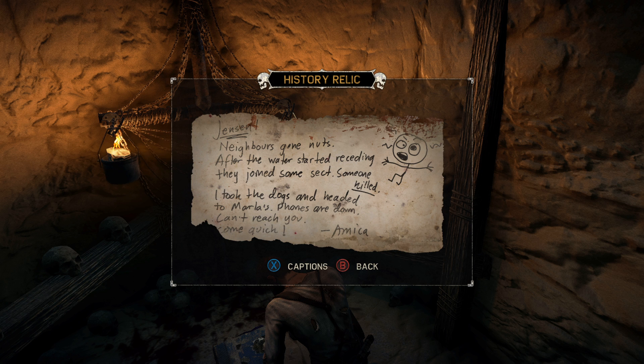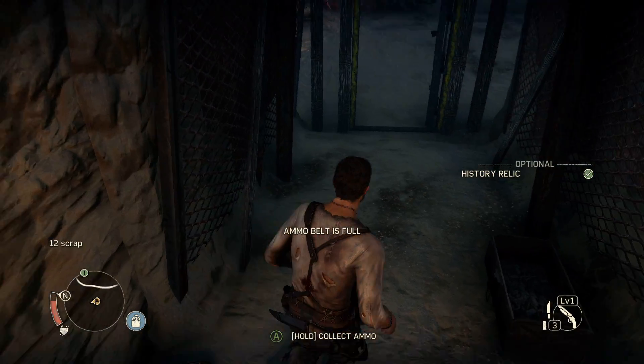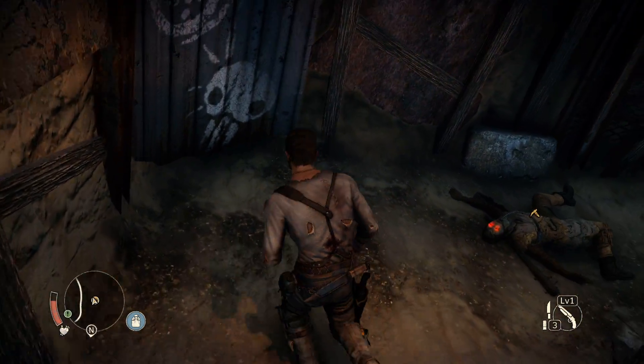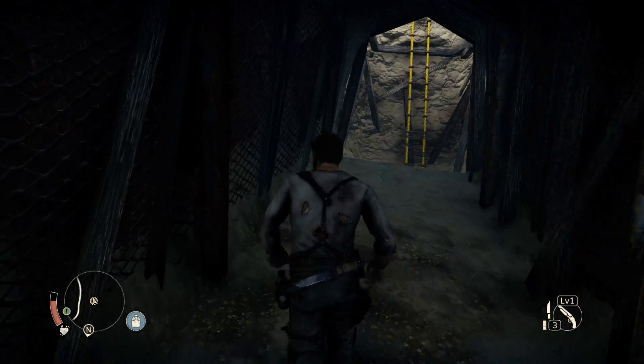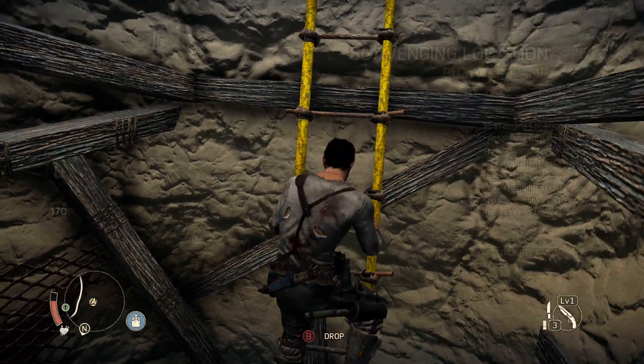So we've got a note here from before the bombs dropped or whatever happened in Mad Max lore. It says: 'Jensen, neighbors have gone nuts. After the water started receding, they joined some sect. Someone was killed. I took the dogs and headed to Marla's. Phones are down. Can't reach you. Come quick. Amika.' Sometimes Max will comment on these, but not always. This place is all cleared out.